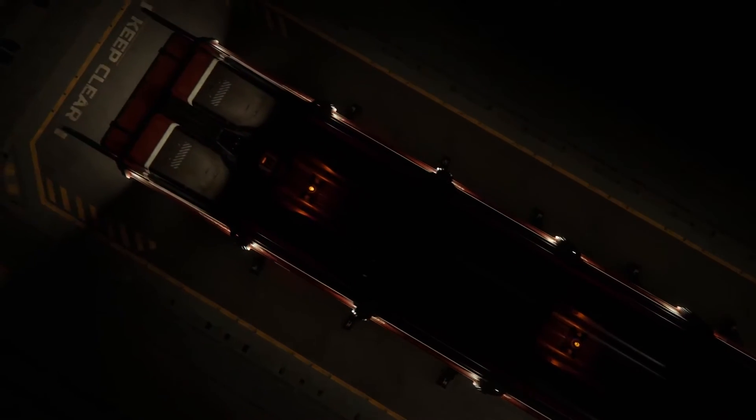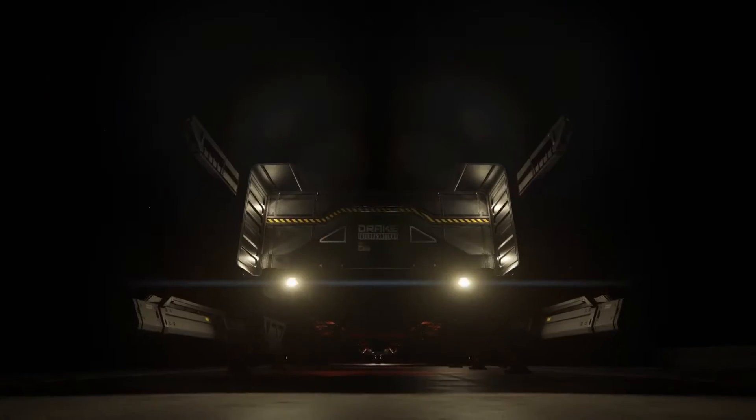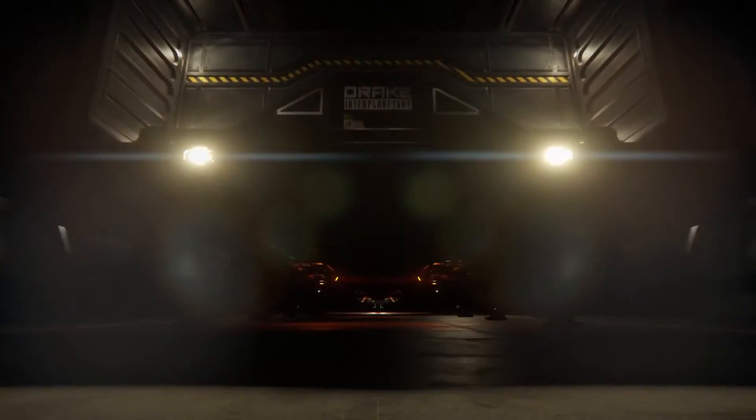It's also a pretty humongous ship. When it was first pitched, it was described as sort of the evil twin brother of the Freelancer, but players will know that the Freelancer is a lot smaller than the Caterpillar when they see it. Because of the gameplay necessities, it ended up growing in size tremendously. At this point, it's longer than a Starfarer — not as wide or tall, but actually longer. It's 50% longer than a Retaliator or a Constellation.